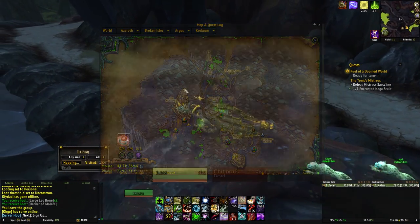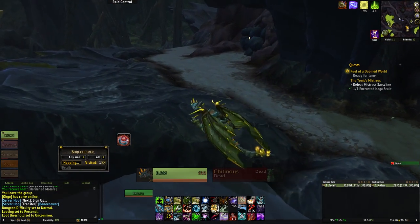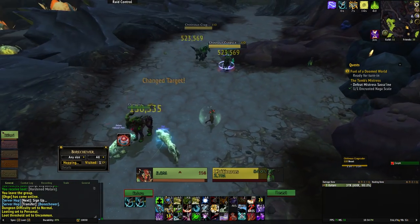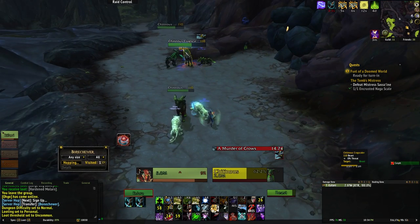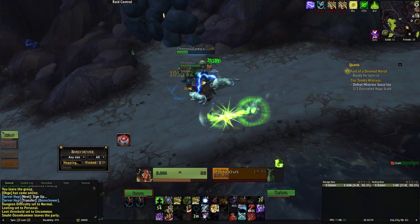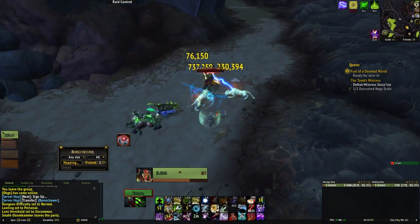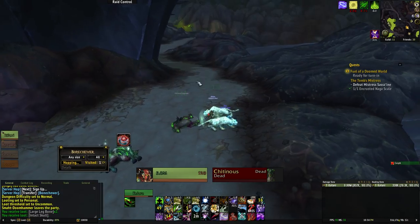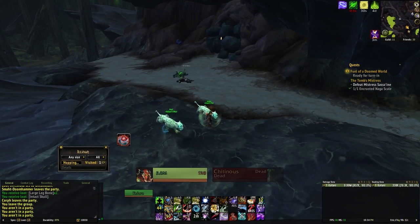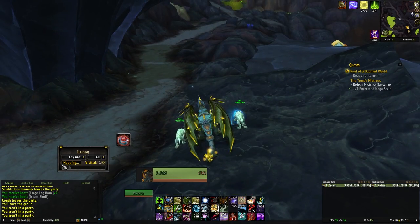Frustratingly, the meat that you need — fresh Talbuk meat — has a shockingly low, and I mean shockingly low, drop rate. Depending on how lucky or unlucky you get, you might be farming for over an hour before you see a piece of meat. The tame itself is also kind of frustrating and maybe a little bugged, so you might find yourself having to get more than just one piece of fresh Talbuk meat. The fastest way I found to farm the Talbuks was to camp halfway along that road and just server hop until I saw the three patrolling Talbuks.